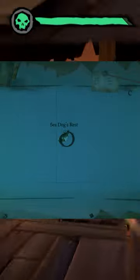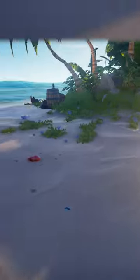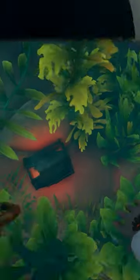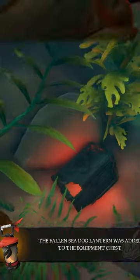The Fallen Sea Dog Lantern is located on Sea Dog's Rest, which is at C11 on the map. Once you get there, head to the East Beach and swim straight out into the water. Eventually, you will find this chest — swim down to it and hold the Interact Key for the Reach In Prompt. Once the bar is filled up, the Fallen Sea Dog Lantern will be added to your inventory.